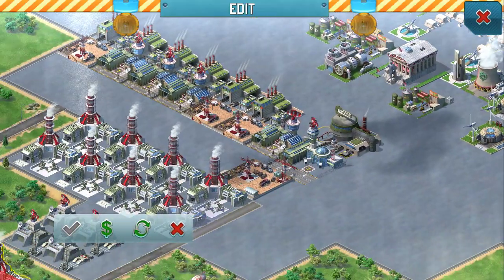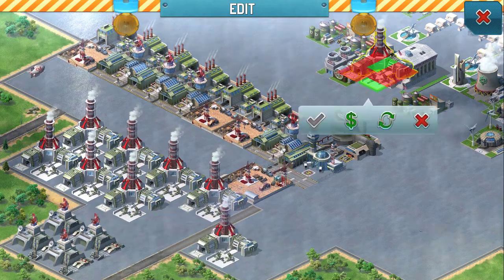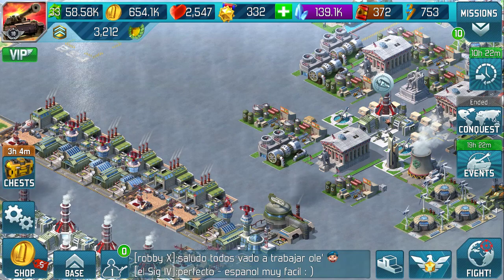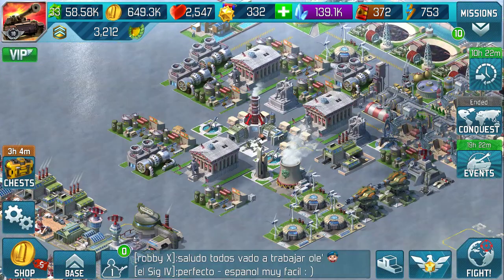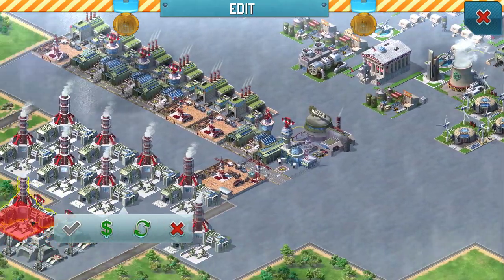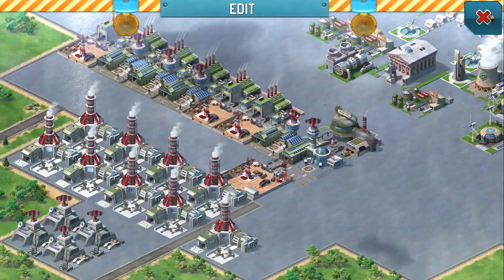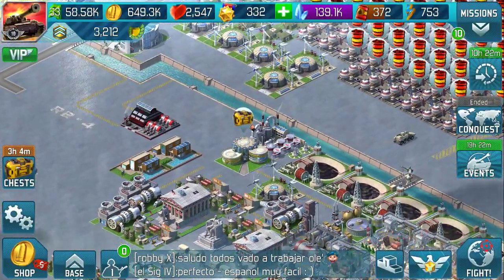We just move that one over there, swap that one, and then we can start again with whatever we want. That's prepping for Global Conquest — producing units. Guys, thank you very much for watching. I'll see you soon.